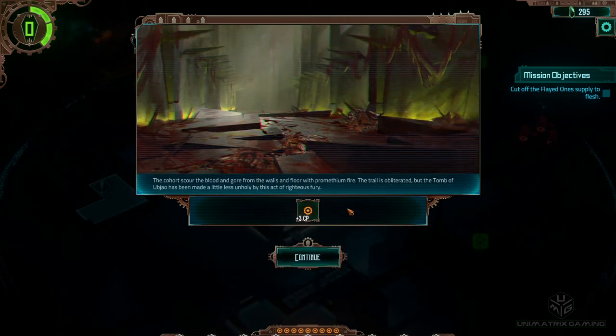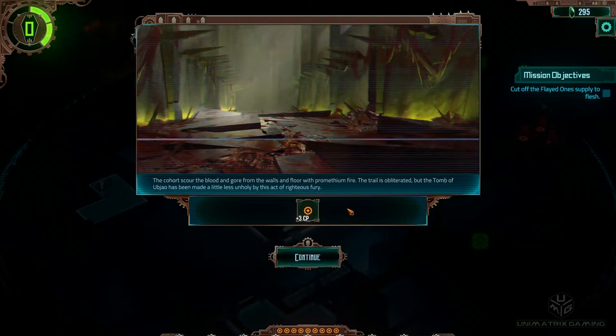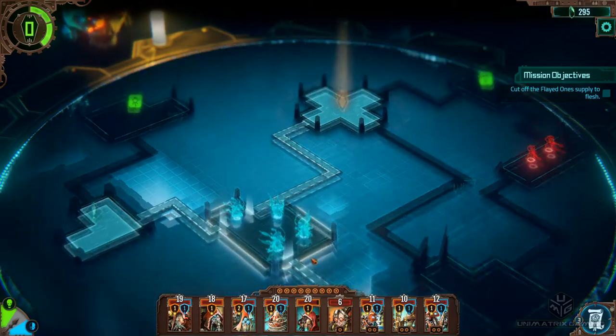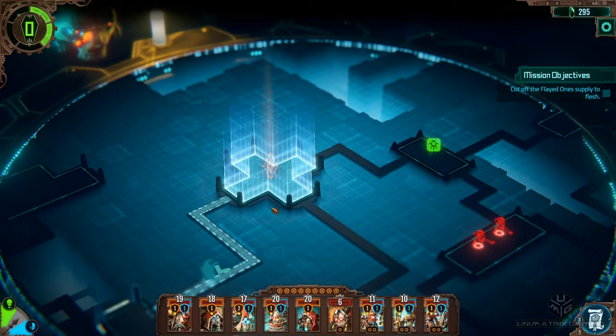The cohort scours the blood and gore from the walls and floor with Promethean fire. The trail is obliterated, but the tomb of Ubjow has been made a little less unholy by this act of righteous fury. We've got free cognition, which I don't think we needed, so we're pretty much full. But still, it's nice to get a positive result. On to the next room.